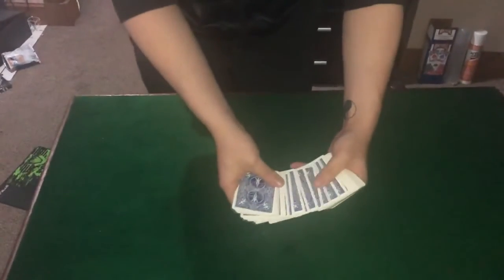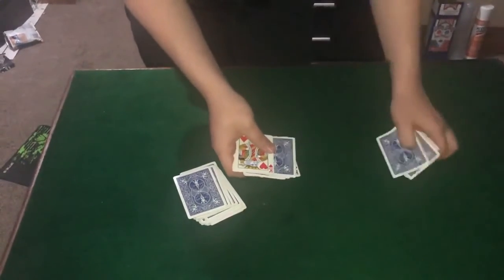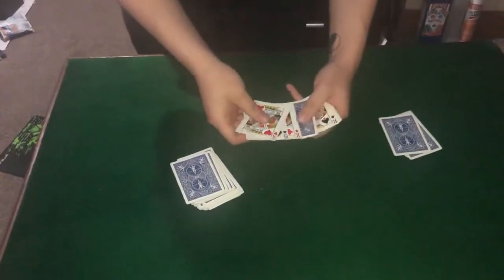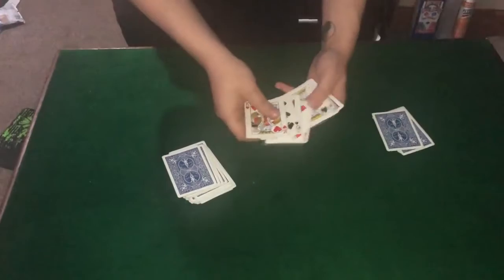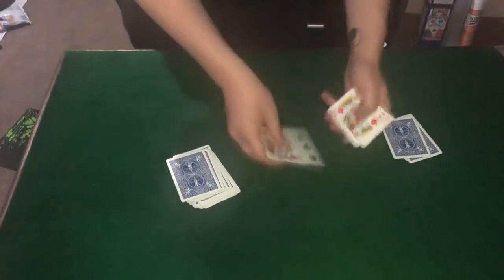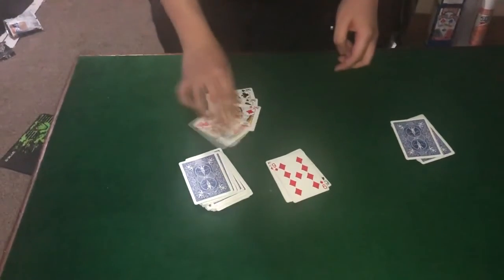And if you have a look in the middle of the deck, there are the kings. The king of hearts has managed to find the six of spades, the king of diamonds has found the five of diamonds, and the king of spades between the king of clubs has managed to find all three selections — and that's how cards go missing.